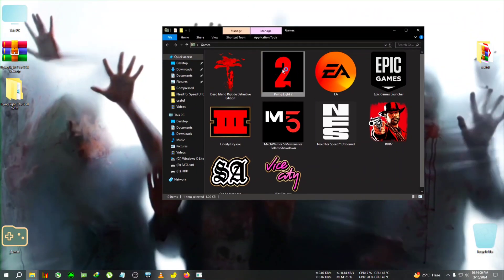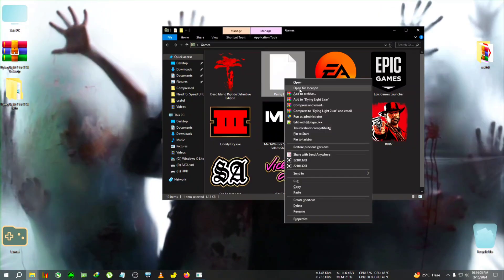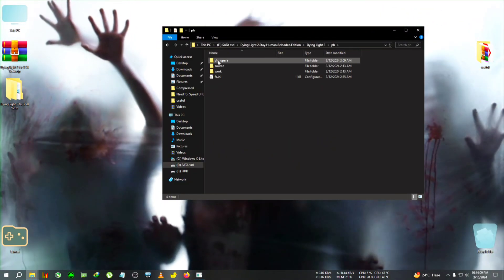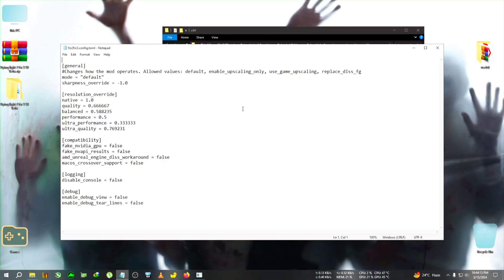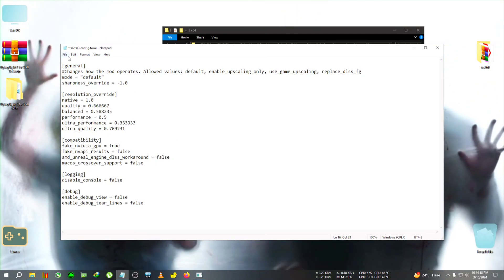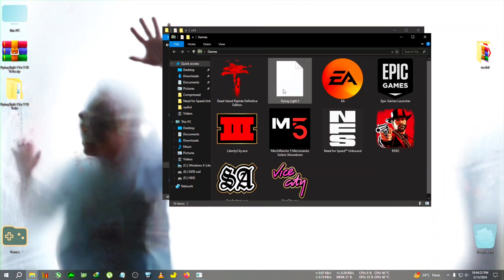Close the config file as usual. Then go to the file location and edit the FSR 3 config with Notepad. Turn the fake game GPU setting to true, then click File > Save. Now run the game again from the desktop shortcut.